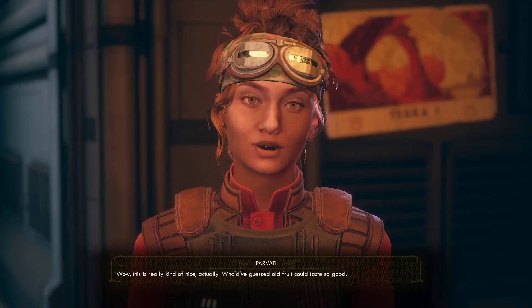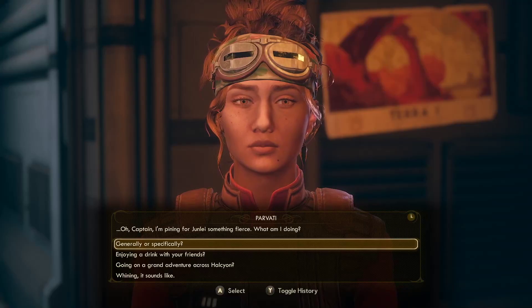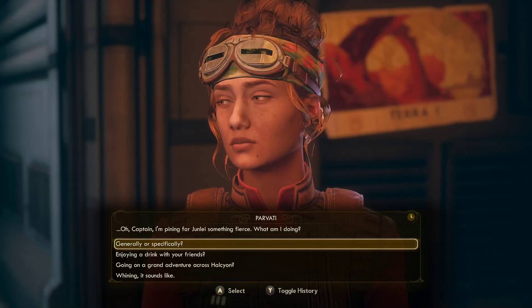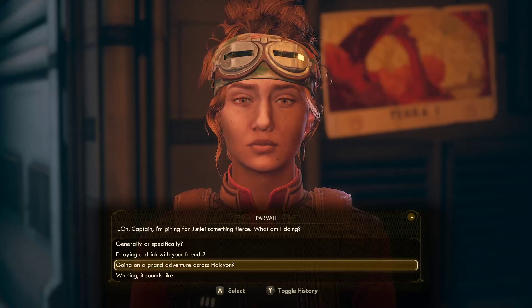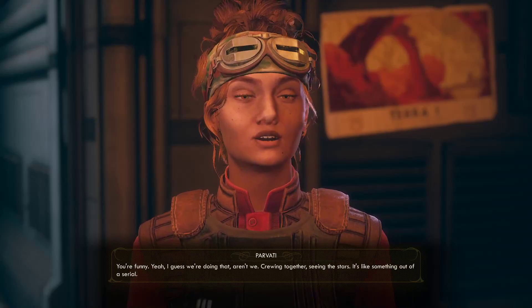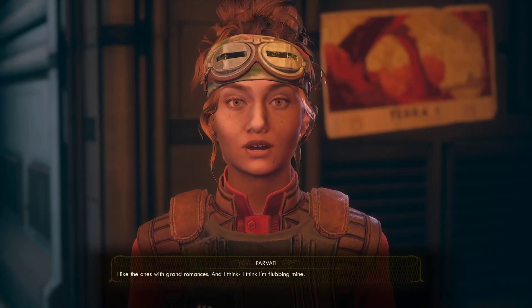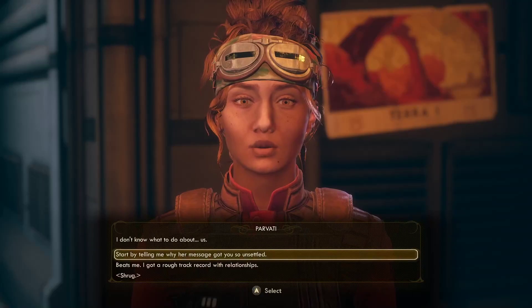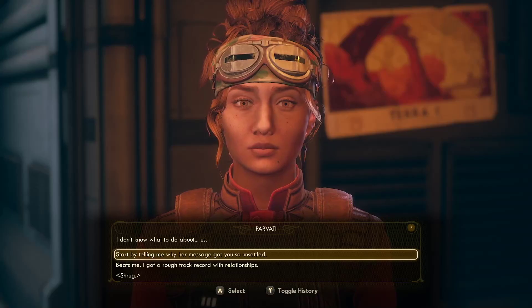Oh, Captain - I'm pining for Junlei something fierce. What am I doing? She's pining. The thing is, if it doesn't work with Junlei, I've got a sausage you could have instead. Generally, or specifically - enjoying a drink with your friends, going on a grand adventure across Halcyon. You're funny. I guess we're doing that, aren't we? Crewing together, seeing the stars - it's like something out of a serial. I like the ones with grand romances. And I think I'm flubbing mine. You're not - you're overthinking it. I don't know what to do about us. All you have to do - this goes for any situation with anybody that you think likes you or you like them - you just go up to them and be blunt like that. And it always works out well. Always. Every time.